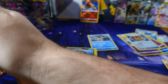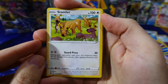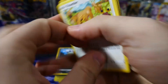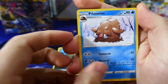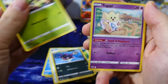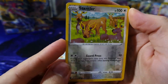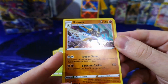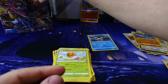Back, Decidueye pack. Code, one two three to the front, and let's begin. We've got a reverse holo Stantler — very nice. And we've got a regular holo Kleavor — wow, the art on this looks very good. I'm happy with that pull. Electric energy. Next pack.